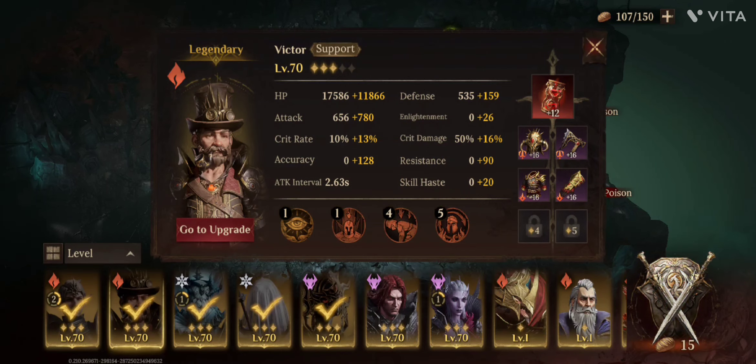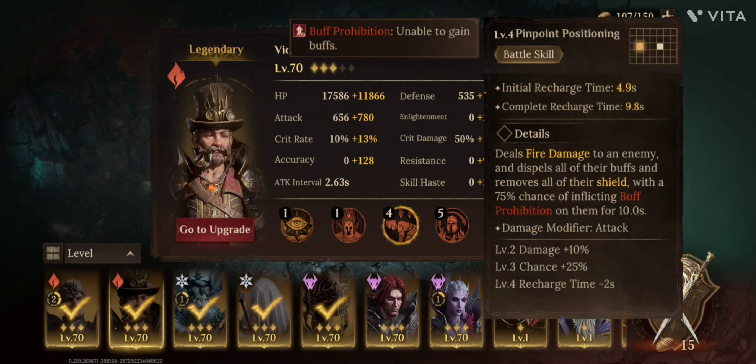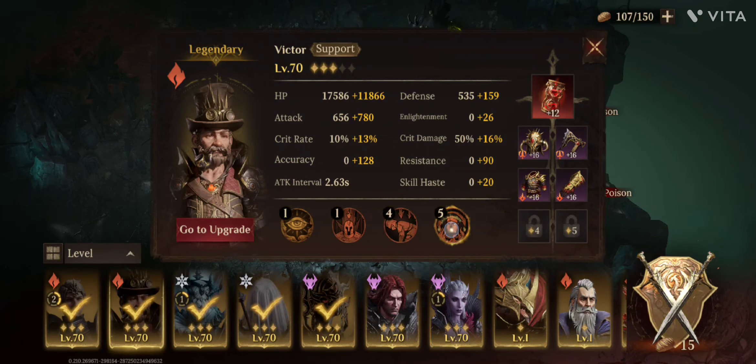And last but not least it's Victor. He's a little bit above 170 — 178 — with his aura, because he's giving 50 accuracy to all heroes in this battle. His major part is removing the shield and casting some debuffs as well.